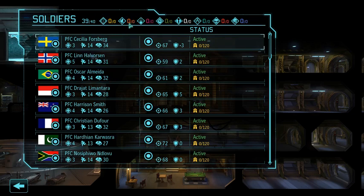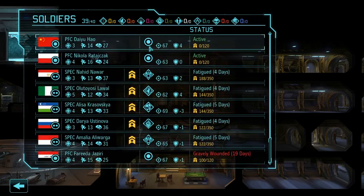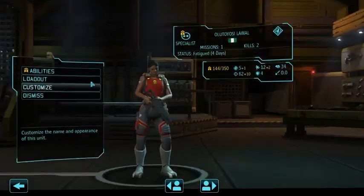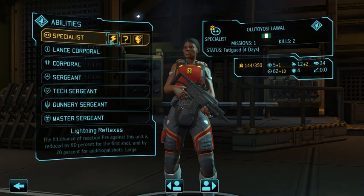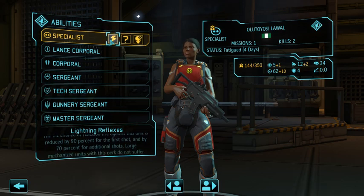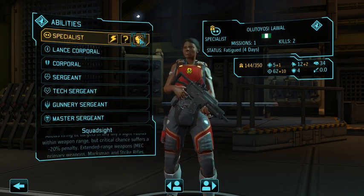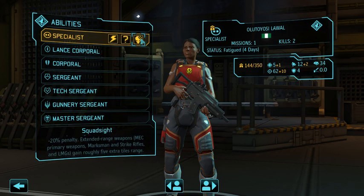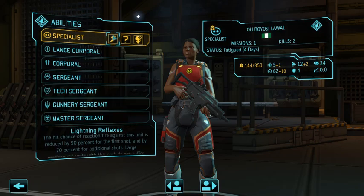Each class from XCOM 1 Vanilla has been split into two. Instead of snipers, you now have scouts or snipers which can promote. Scouts specialize in lightning reflexes and the ability to dodge overwatch shots, while snipers specialize in squad sight — the ability to hit stuff from halfway across the map out of regular line of sight range. This squad sight was the default sniper ability in XCOM 1 Vanilla, while the lightning reflexes went to the assault class, which does something different in XCOM 1 Long War.